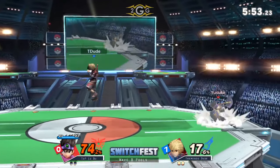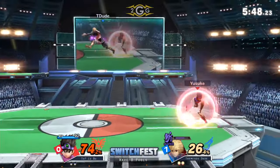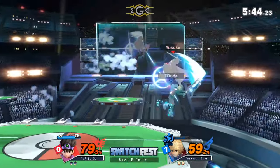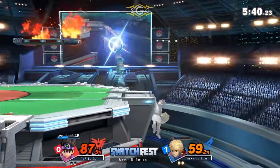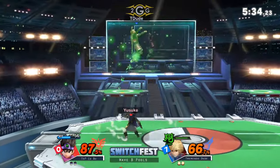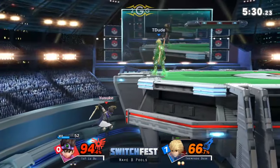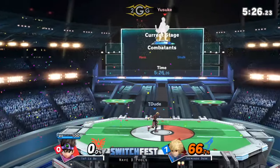He's going to use Sizzle, activating the command menu once again, running up, getting a grab, and using the forward throw to give himself more time to pull up the menu. There's that level two side special — Kazap, right? Kazap. Zap, Zapple, and then Kazap, and then Sizz, Sizzle, and then Kazizz. Frizz, Frizzle, Ka-Frizzle? Hero, man.